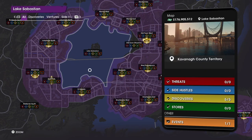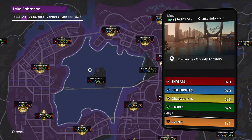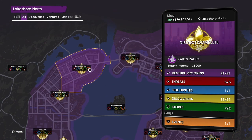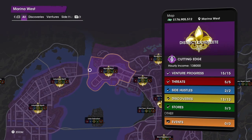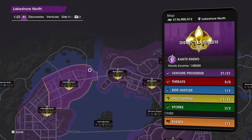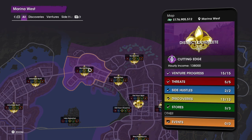The way it works is that the 15 main districts where you can build your empire are kind of interesting. Once you purchase the section of your empire, the border around it will be purple. When you complete the venture mission, it will say 'venture complete' and it'll all be highlighted with your logo. But if you take down all the threats, every side hustle, every discovery, and every store, the border will be golden, your logo will be shiny like a gold medal, and it'll say 'district complete.'